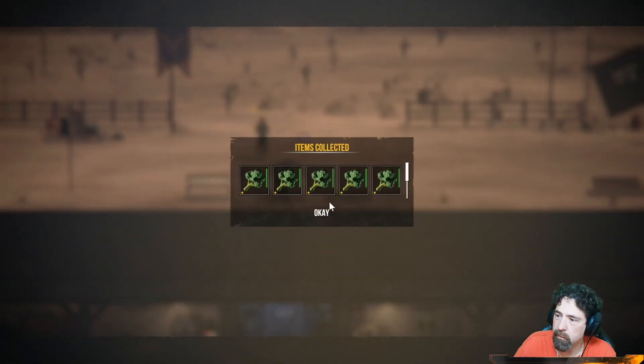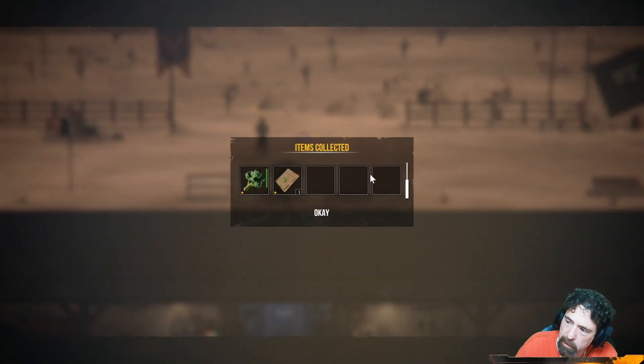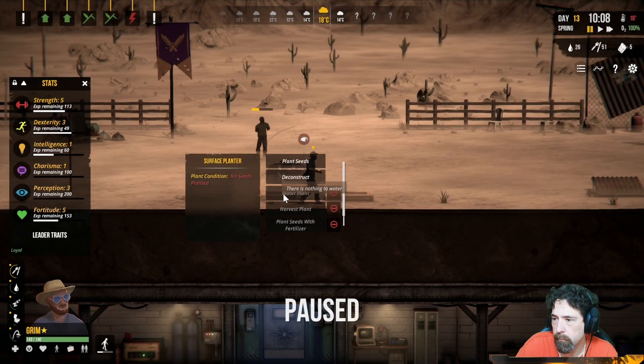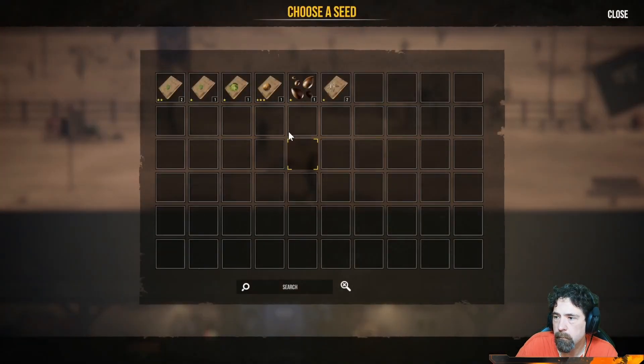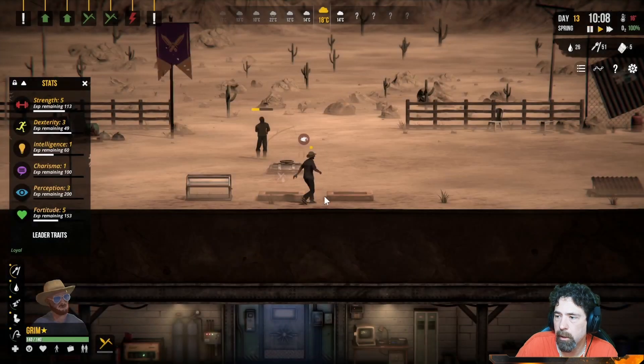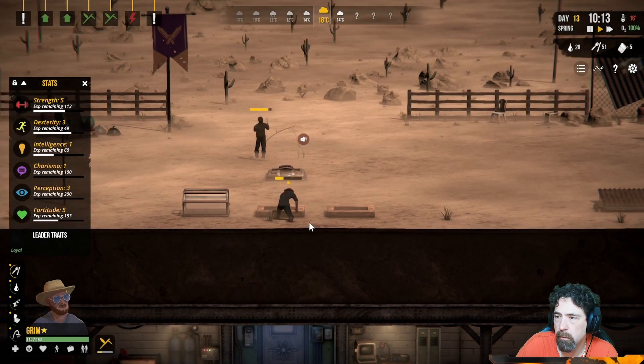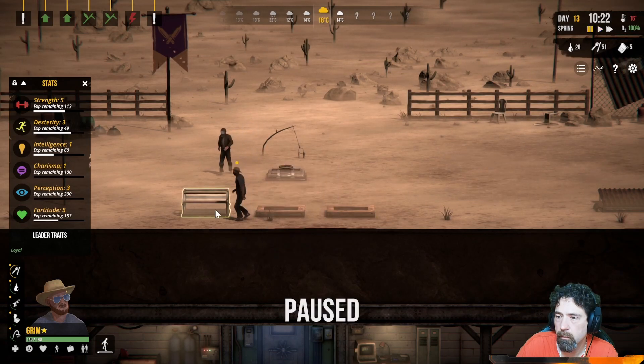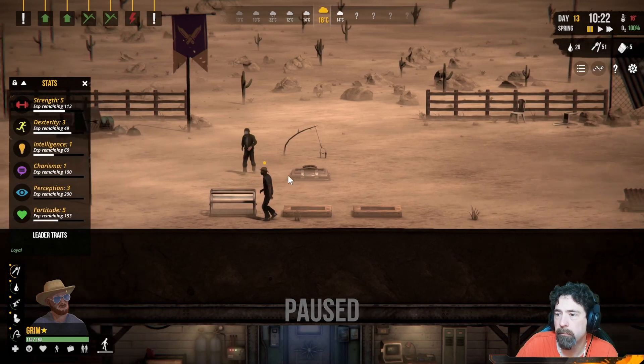I don't have any forecasted rain and it's not looking good. Did we get a seed? Yes! And we got six broccoli — let's plant some more broccoli. This one's already at 61%, that's pretty good.